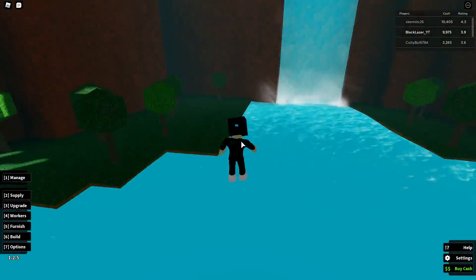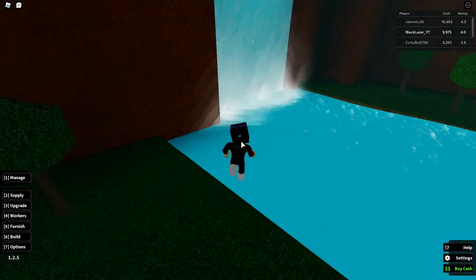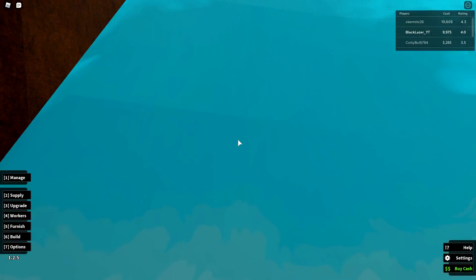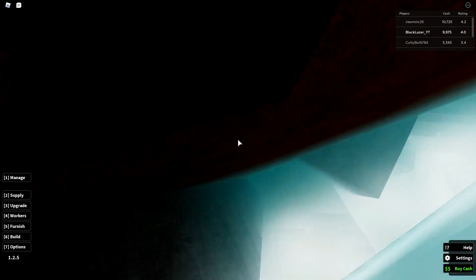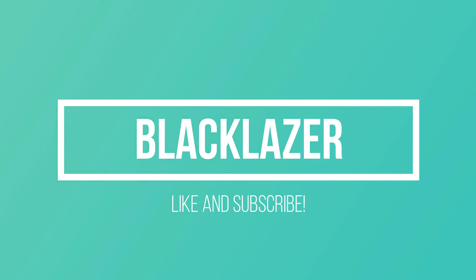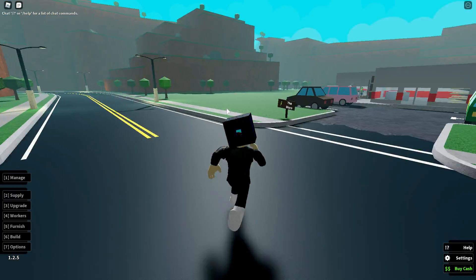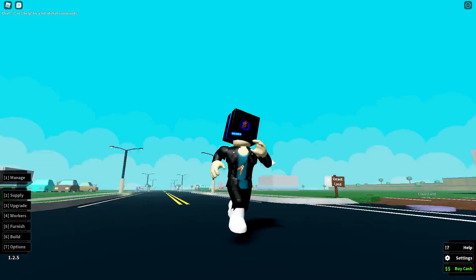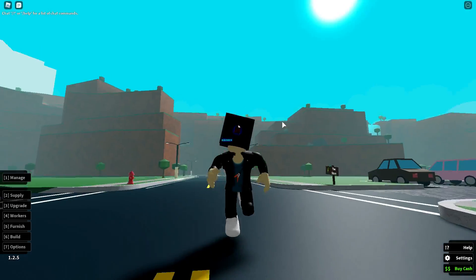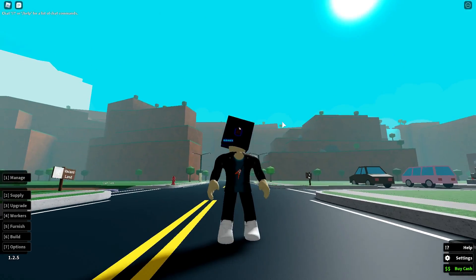The secret in the waterfall — you need to zoom in and if you come inside the waterfall you'll see that there is a little hole here. Hello everybody! My name is Black Lizard, welcome back to another video. Today we are back with Retail Tycoon Part 4.